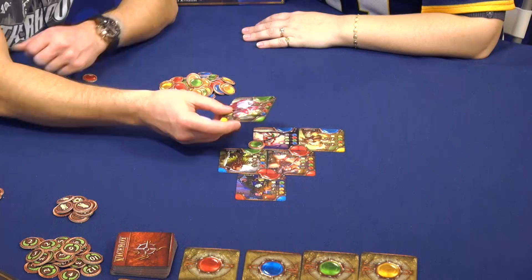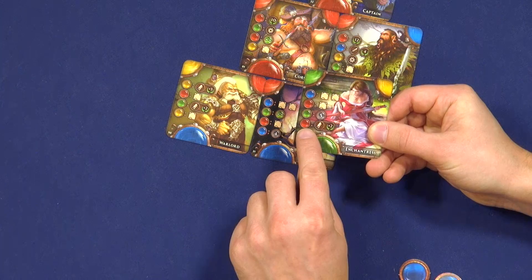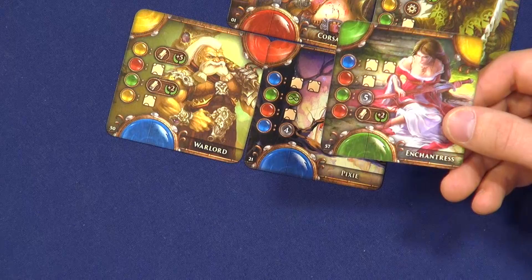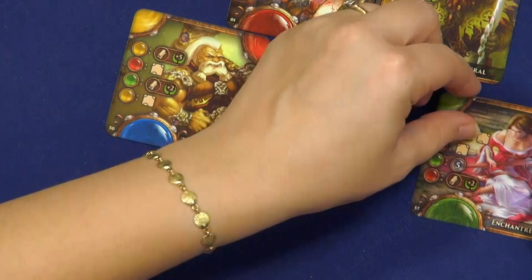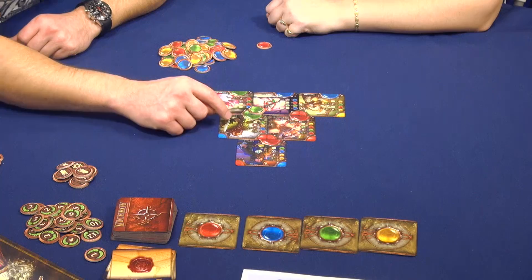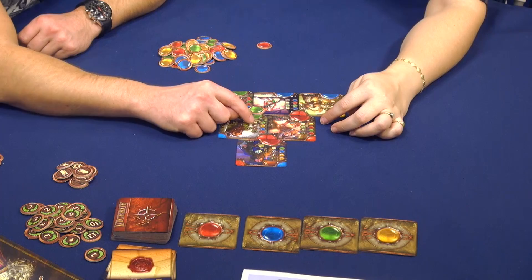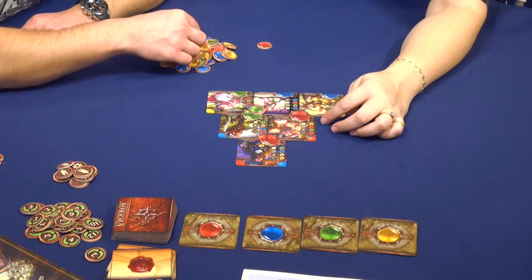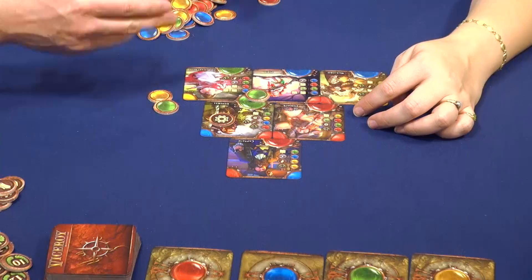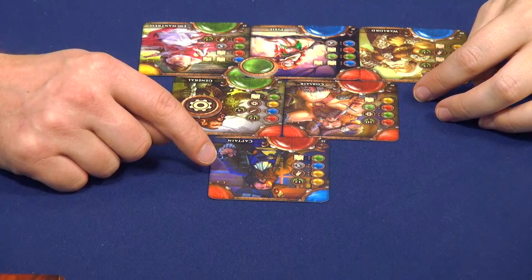What does it give me? Each level — here are the most important signs in the game. This one means how much I should pay to use this card. To use this card I should pay a red gem, a red token. And these are the bonuses I'm getting when I use this card. If I'm putting the card on the first row, I should pay this price. If I'm putting the card in the second row, I should pay both, but I'm getting only one reward. If I play this card, I should pay the green and yellow, and I'm getting the science token, which gives me some bonuses during the game and at the end of the game.